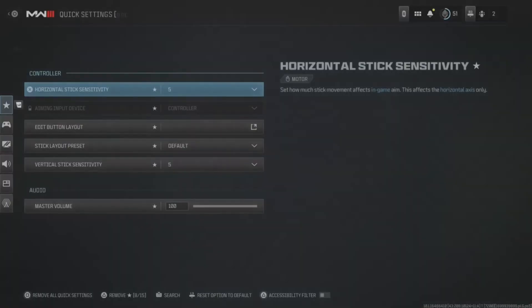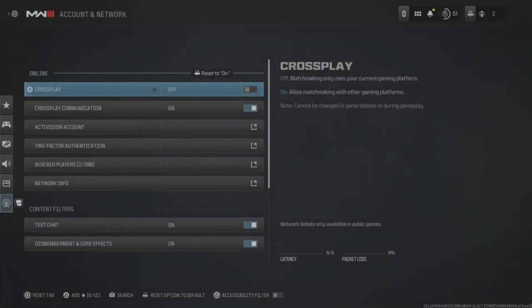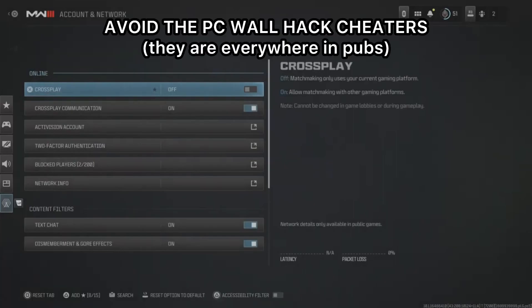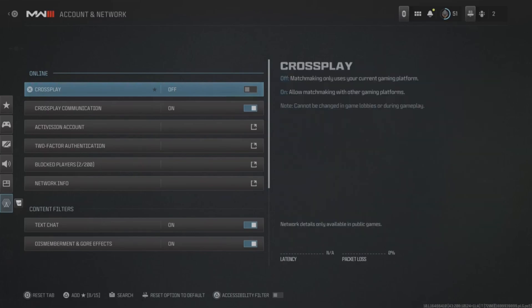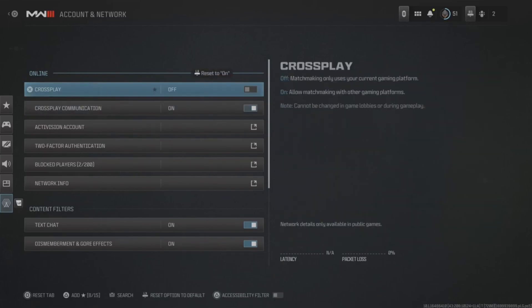First, I want you to go to the settings section, then click on account and network, and switch off crossplay. Like most recent Call of Duty games, MW3 is currently riddled with PC cheaters who will lock on to you before you've even realized what's happened. This will greatly increase your chances of joining more casual lobbies.